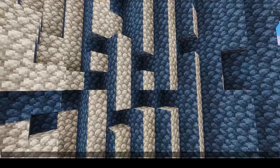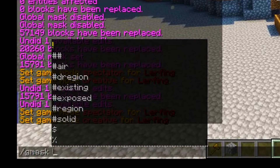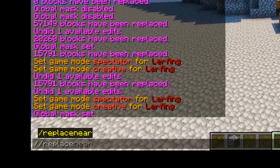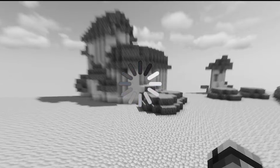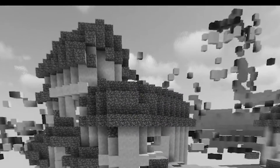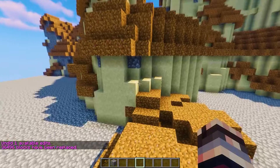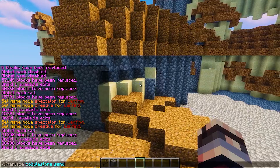Not bad, right? How am I going to smooth these ugly walls though? We're going to type //gmask #exposed. To not crash my game, I'm setting my render distance to two. I replace cobblestone with sand. After my computer is done frying eggs, I'm going to type //undo, then type replace cobblestone sand again. If you haven't noticed, the falling sand is smoothing out the buildings. I rinse and repeat this process until the buildings are smoothed out.